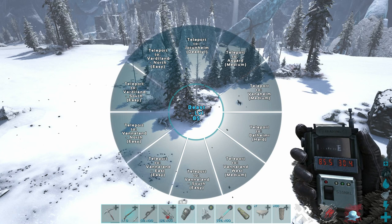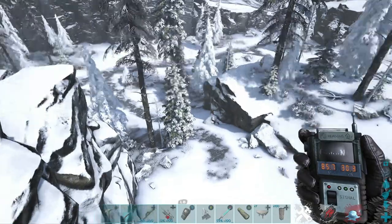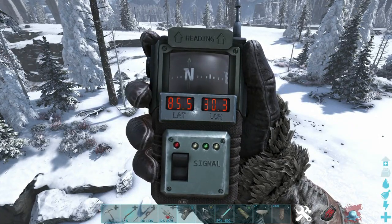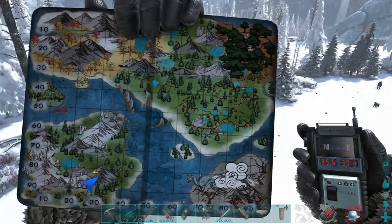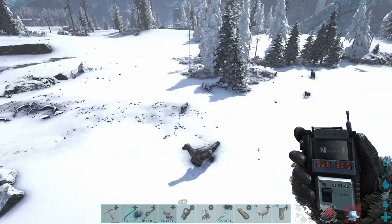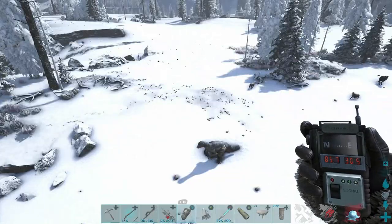We've just teleported to Jotunheim South. There's a Ferrazino here — I've seen quite a lot here already. 85.5 latitude, 30.3 longitude. Here's our location on the map. They will spawn very commonly in this area.